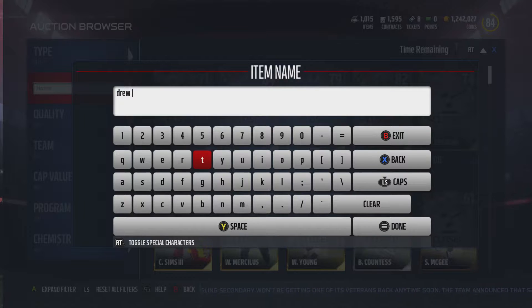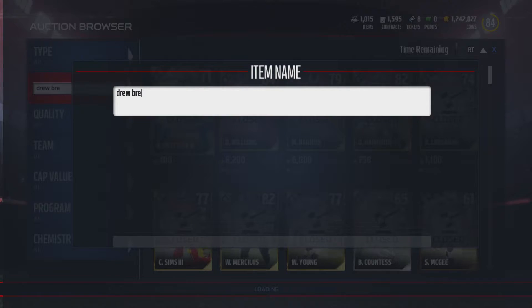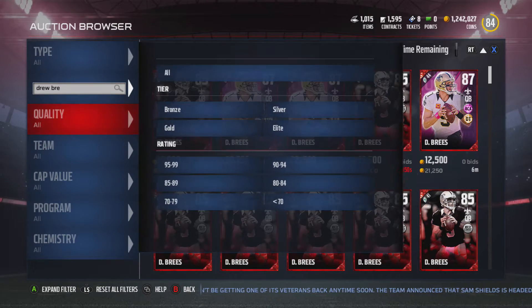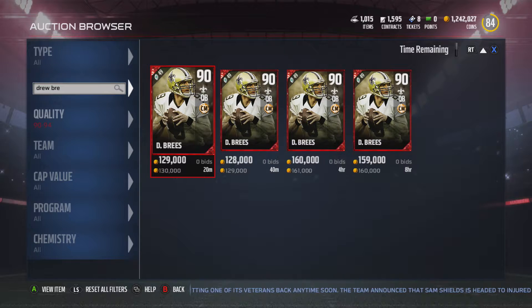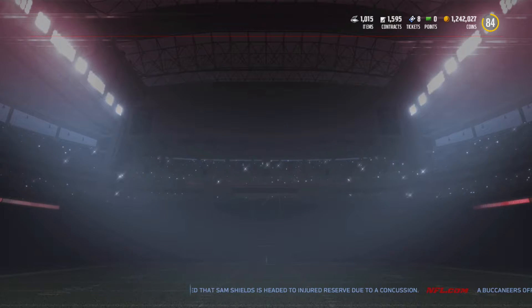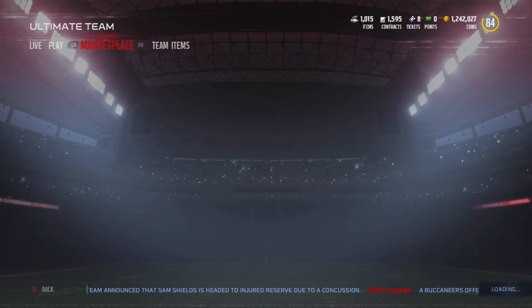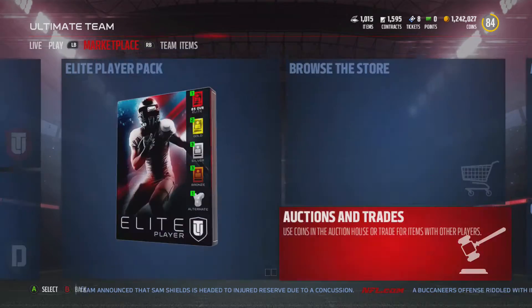Let's type in Drew Brees. All right, there we go — 130k. So about 70k really profit. And you could honestly make more from the hero sets — I could argue that. I think I've lost about 600k worth of players by the time I'm done with heroes. So you're honestly breaking even when it really comes down to all the math added up, all the value you're losing, all the cards you're putting in. You're really just breaking even with MUT Master.